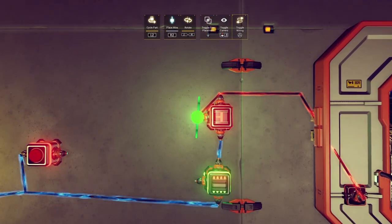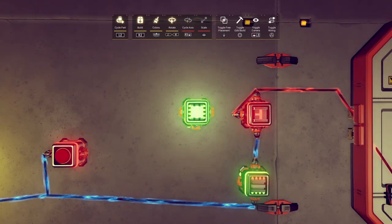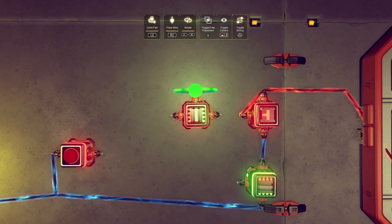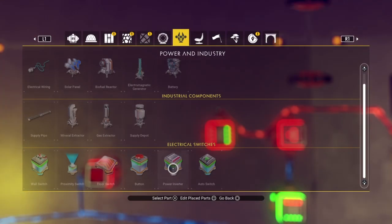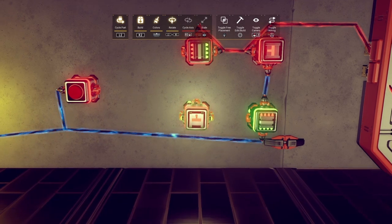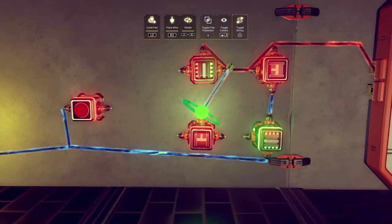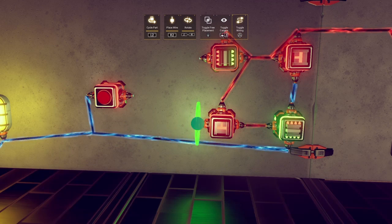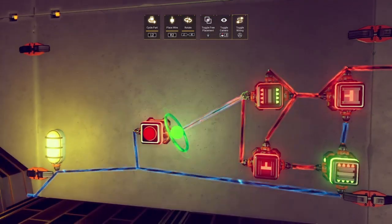I'm going to add one additional wire connecting the output of this switch back to its own third node — this is important. To the left, we'll place another power inverter. Run a wire from the third terminal of our auto switch to the second and third nodes of this power inverter. Place the last auto switch just below and attach a wire connector connecting the output of the above inverter to the third terminal. Then connect the auto switch to the unused node on our original power inverter.